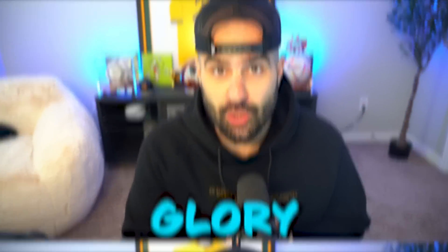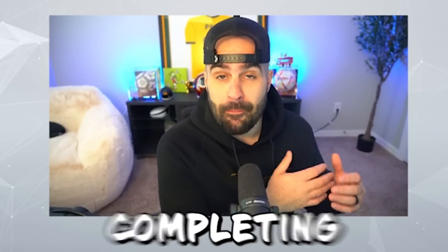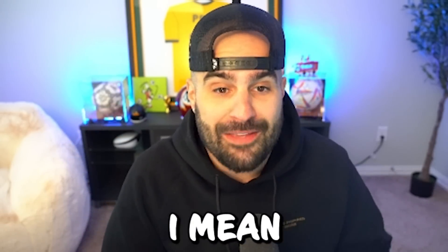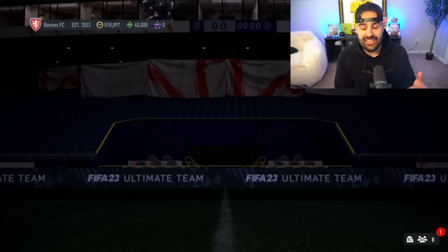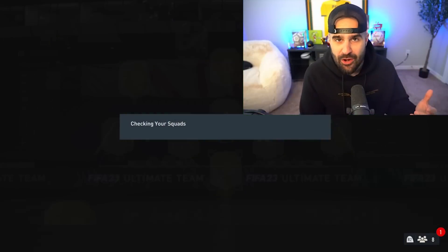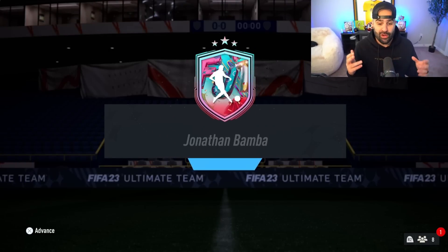Today we have one job on the SBC to glory and that's to make this team better. We're going to do that by completing the brand new 87 player pick pack that EA Sports dropped. They dropped an incredible looking Bamba, and if you know this channel well, Bamba has always been a big part of it. After building the Bamba card, we're going to open a middle icon pack and then do the 87 player pick.